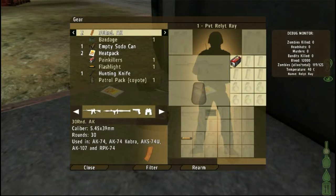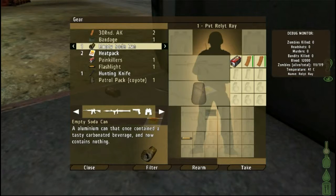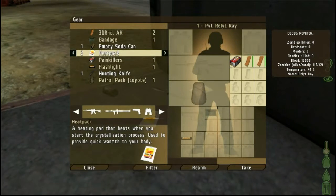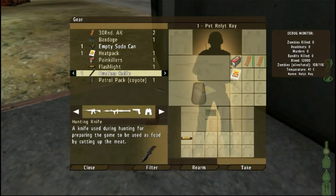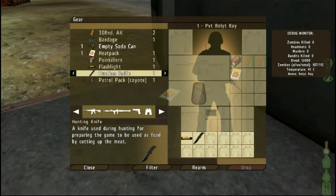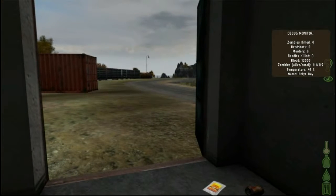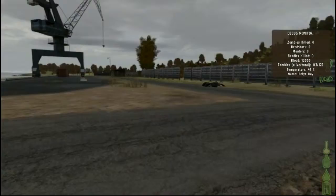Oh my god, look at all this good stuff! AK ammunition — I'll take that. Soda can — that's empty, not helpful at all. Heat pack — well, who knows, maybe it'll be cold in the game. You know there's like body temperature and all these little things you have to maintain. It's not the easiest thing. Body temperature really hasn't been implemented so I don't think I have too much to worry about. At least I've never died of hyperthermia in the game.